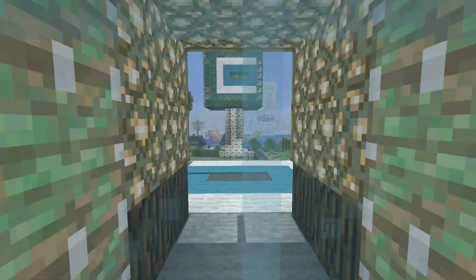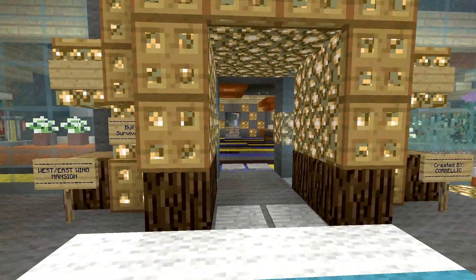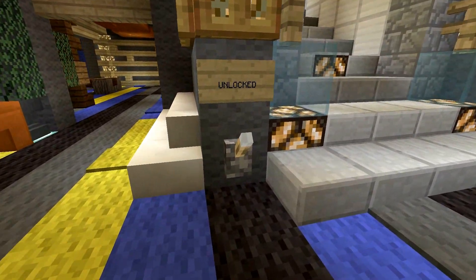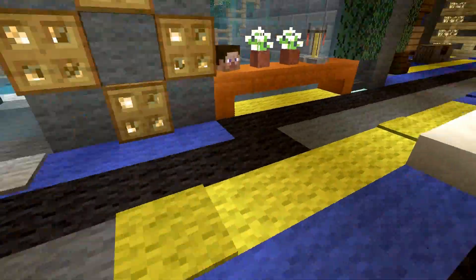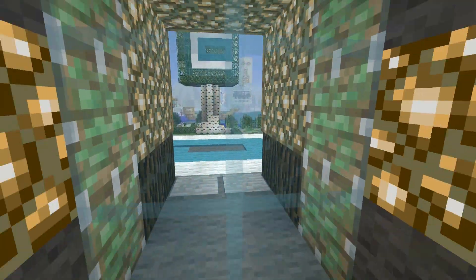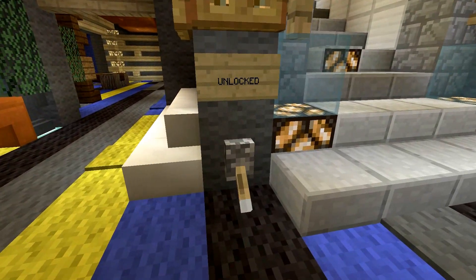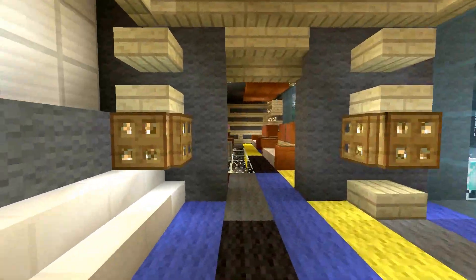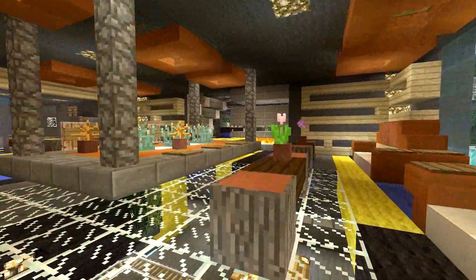Some people say these doors are old school, and that might be true, but I like them — they work, they're convenient, and they're reliable. If you ever have a mob outside or any friends outside that you don't want in, you just lock the door on them — they can't come in. I did the same with the back door. So this is just the lounge area.